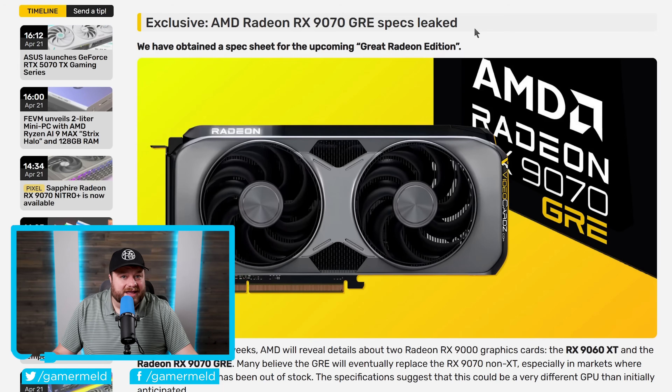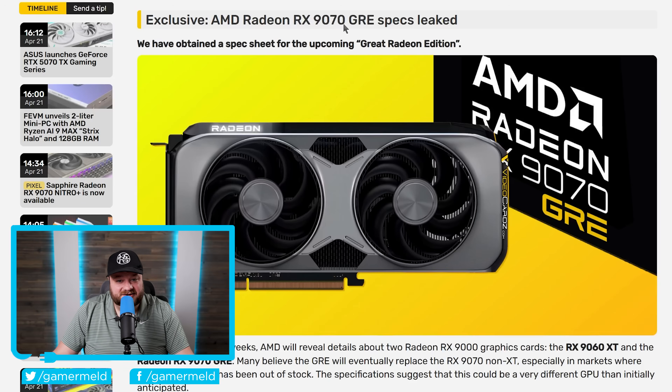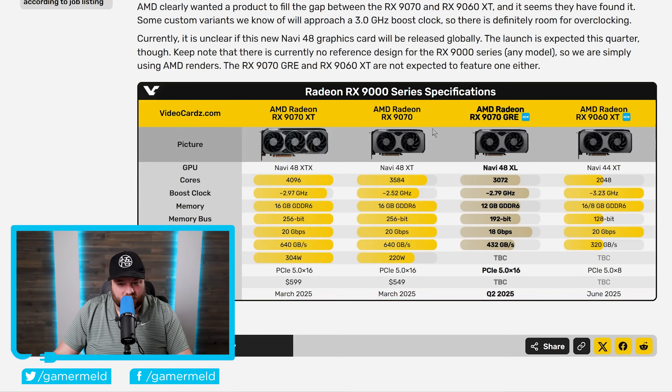Lastly for today, we have new information on what looks to be AMD's best GPU yet — not necessarily in terms of performance, but let's just go over it. In the next couple of weeks, AMD will reveal details about two Radeon RX 9000 graphics cards: the RX 9060 XT and the 9070 GRE.